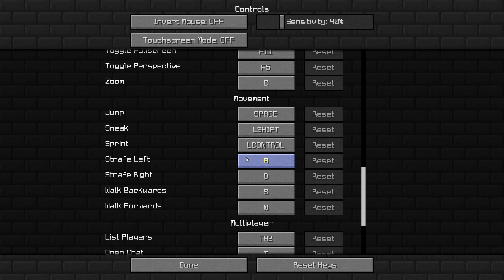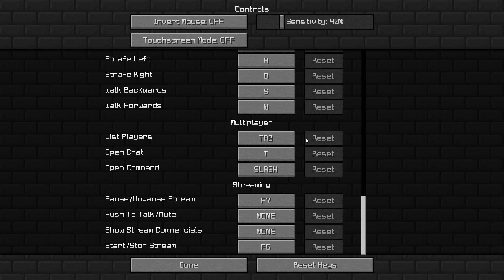For movement, it's just basic controls: jump is space, sneak is left shift, sprint is left control, and forward, back, left, right is just WASD. For the multiplayer tab, list players is tab, open chat is T, and open command is slash. For streaming, I don't really use this — it's just F7, none, none, and F6.